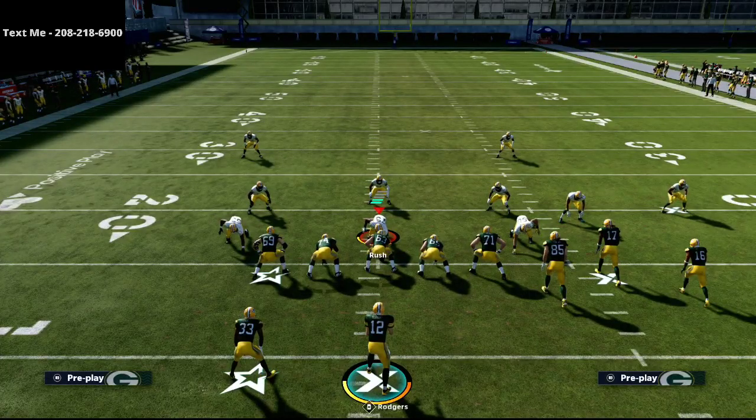Anyway, that is the play Flood with the double drag setup. I want to thank you for watching, and again if you want to get the full shotgun bunch offensive ebook it's available in the description for just $15. If you want both the Bunch and the Bunch Tight End ebooks bundled together that's $20, with options for all of that in the description. This is a very systematic way to take your offense to a whole new level. It's helped a lot of people, and if you have any questions you can always hit me up via text at 208-218-6900.